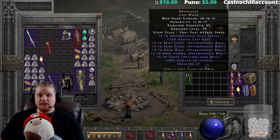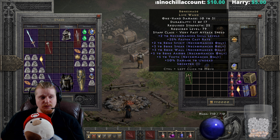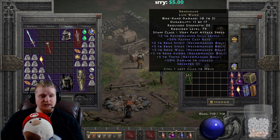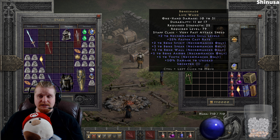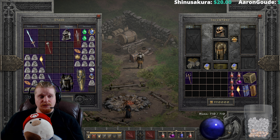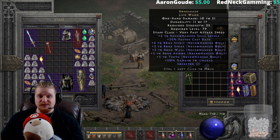It has just skills — a massive number of plus to skills — which is kind of interesting. It does give you Bone Wall and Bone Armor, both of which can be very useful in certain situations, and you wouldn't have to put any points into those. If you're specifically a Bone Spear or Bone Spirit Necromancer, you could get good use out of this. Although there is another option: a white wand with plus three to Bone Spear with the Dol Io runeword, which can also have very nice effects.